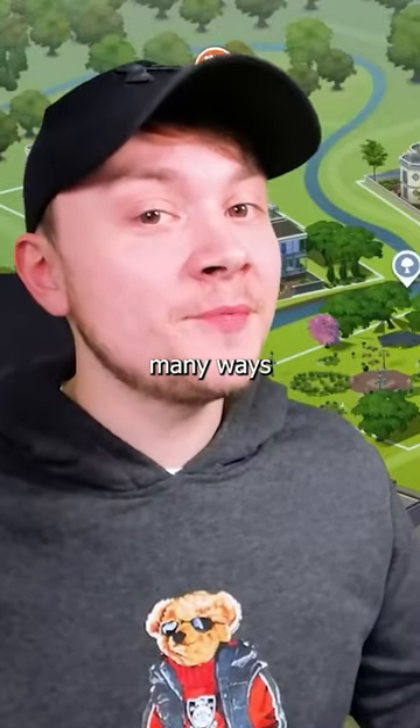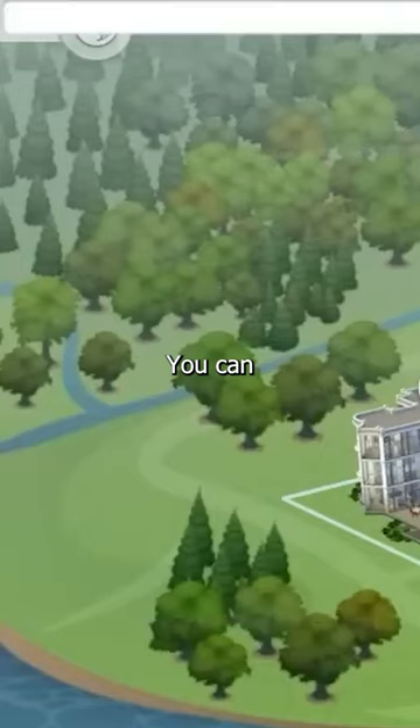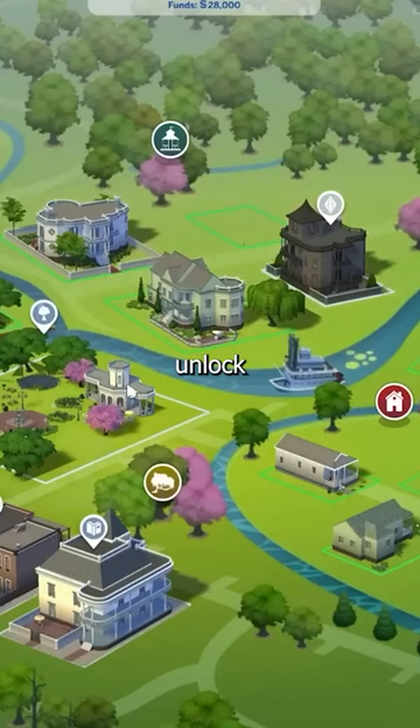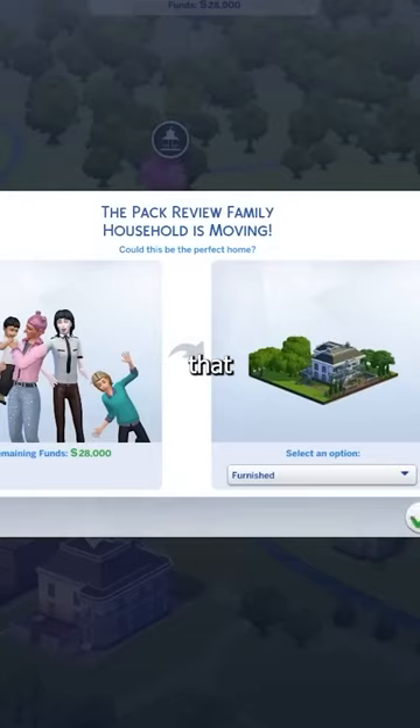In The Sims 4 there are many ways to move for free. You can simply hit Ctrl+Shift+C and type 'free real estate on'. This will unlock every single house so you can basically live anywhere that you like.